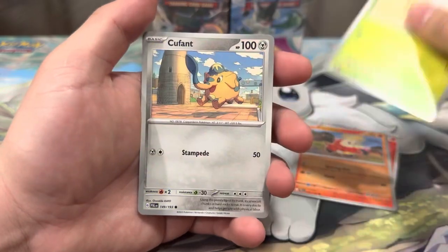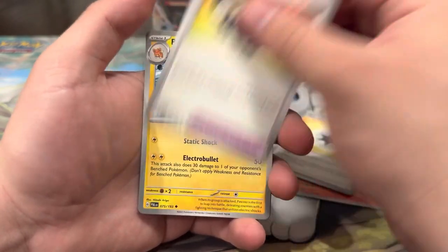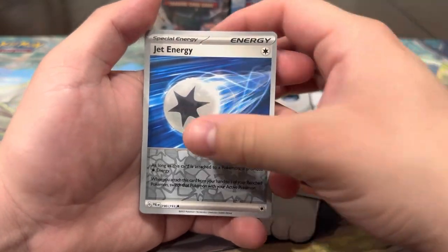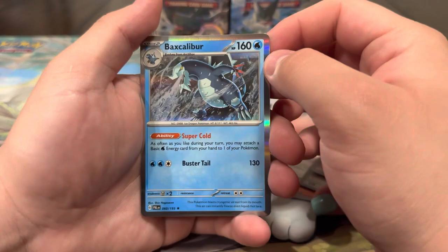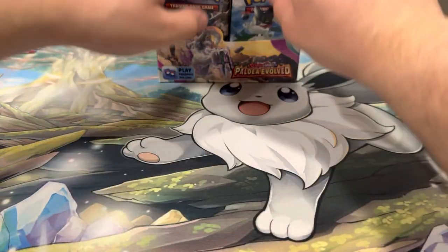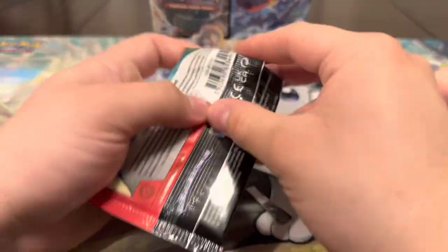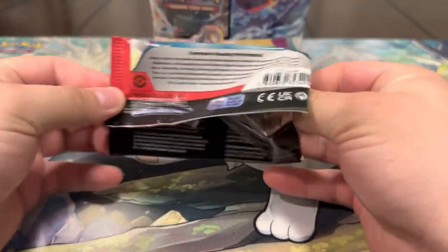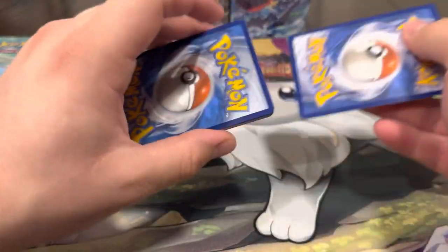Energy, Bramblin, Cufant, Croagunk, Therapeutic Energy, Choice Belt, Palmo, Jet Energy, Reversal Energy, and a Baxcalibur. I love that Pokemon too, really sick one — definitely one of my favorite new gen Pokemon. That evolution line got some nice illustration rares in the set too, so that'd be pretty cool if we can get some of those.